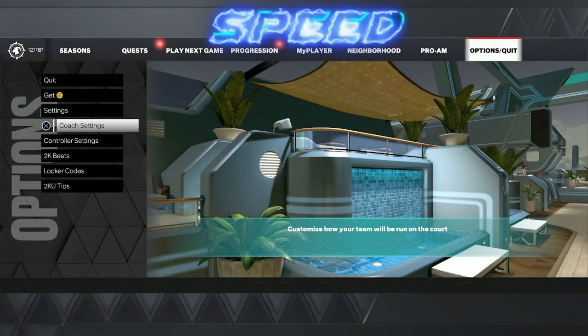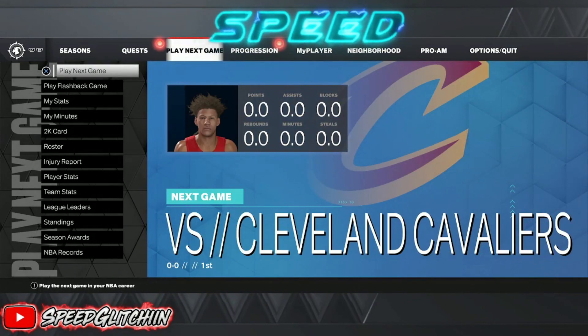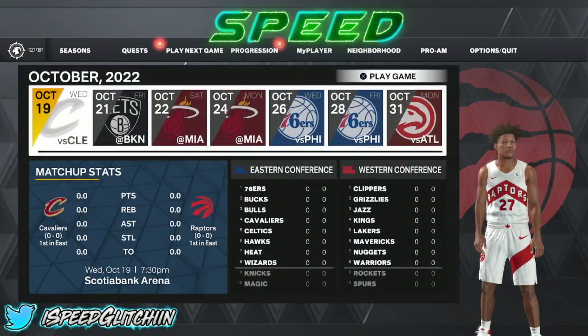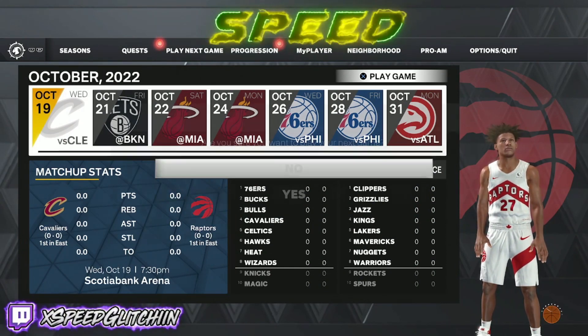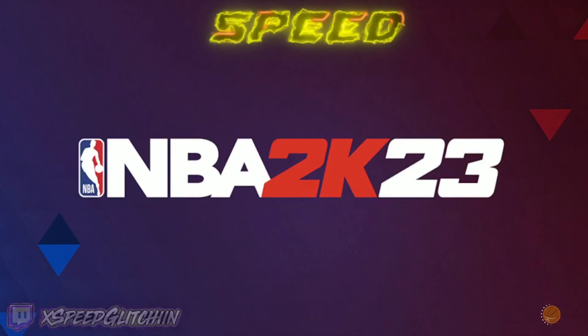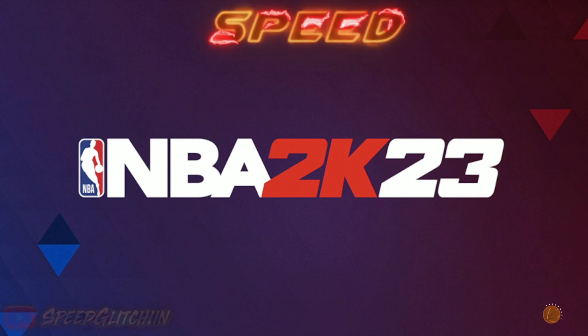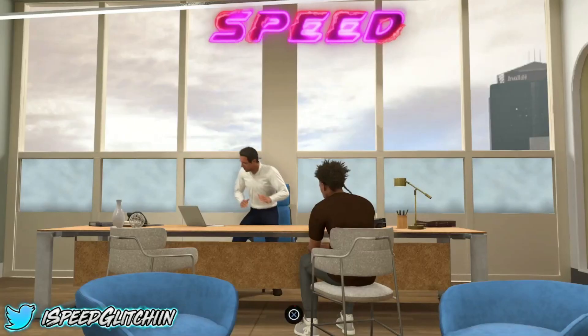Shout out to my people in the Discord. Next thing: play five-minute quarters for sure. When it asks what you want to do, you want to go into the first two games and sim to end without VC. So you're going to see these cut scenes — there's nothing I can do about it.